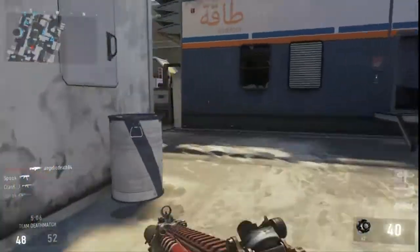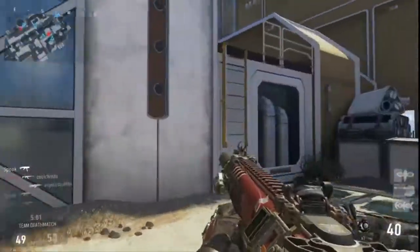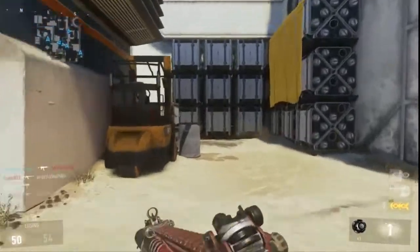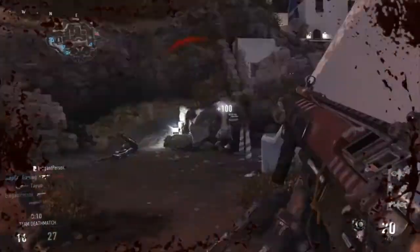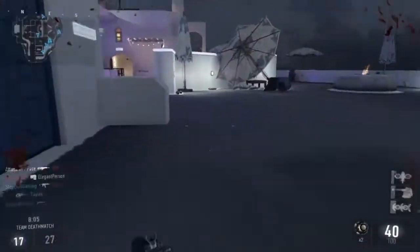I love this class because it allows you to get around the map very fast. You have the 40-round mag which gives you enough ammo to take out multiple enemies at once. It doesn't have that much recoil, especially when you put Foregrip on it. With the silencer you won't be seen on the mini-map, and I'm able to see silenced weapons on the mini-map, which lets me find people while staying hidden. It also gives me that extra accuracy I need for longer ranges.